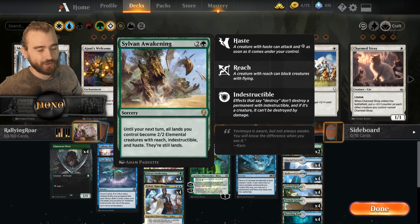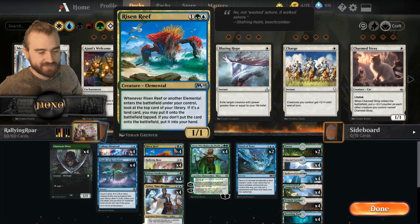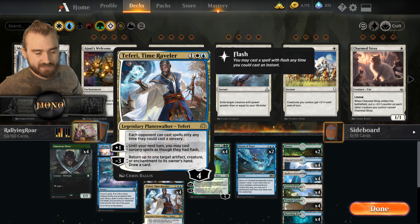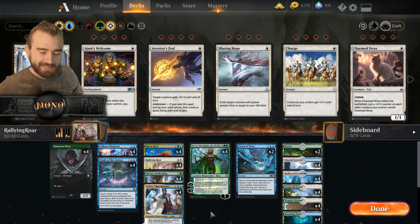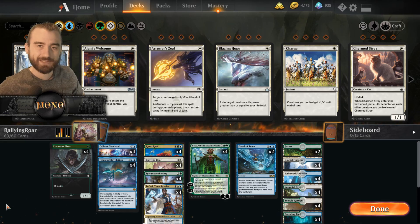We also have Flood of Tears, because it returns all non-land permanents — it's a way of resetting the board, which is pretty sweet. Everything else is just wanting more creatures on the board, so we can sometimes win with only the Rallying Roar, making it not a dead card when we don't have Sylvan Awakening. So we have Lone Whelves, Callous Dismissal, and Risen Wrath. Tempest Djinn has our only real removal except for Callous Dismissal. That's pretty much the deck. Let's jump into it!